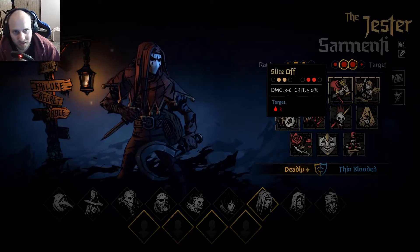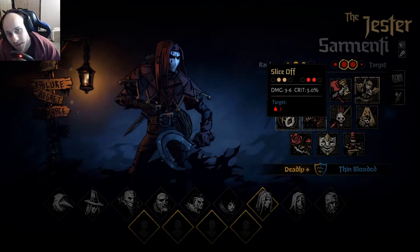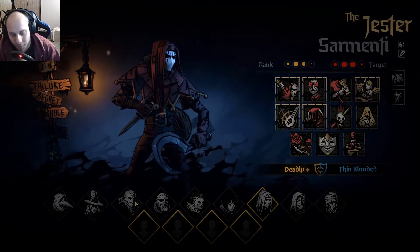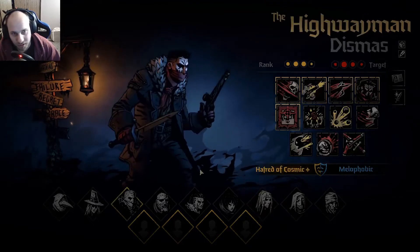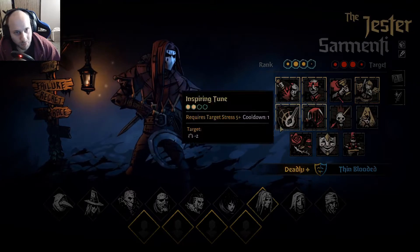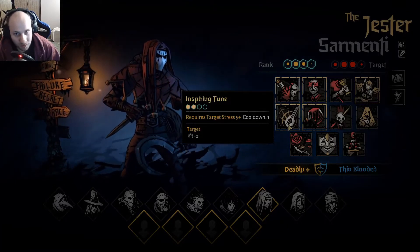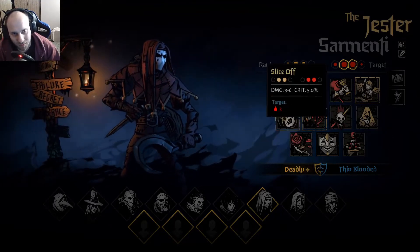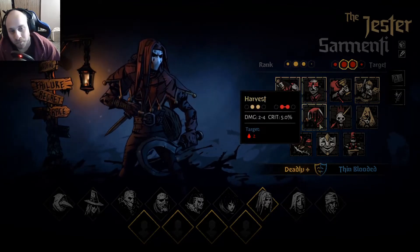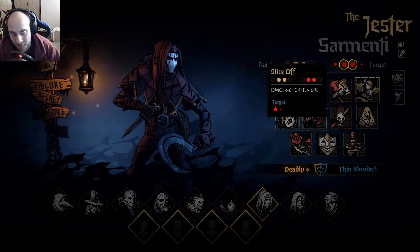Slice Off — I actually take that off and put on Harvest. It's not bad though; the upgraded version is still only three DOT but adds a vulnerability token, which is something to consider. It does hit positions two and three like it did in the first game. Battle Ballad's not bad either — you can Battle Ballad a Leper forward, or a Highwayman forward for a Point Blank, and they obviously get the damage token. So you could get some pretty gnarly damage with a Battle Ballad Point Blank — at the first level that'd be nine to eighteen, which is phenomenal. Inspiring Tunes is probably the best stress heal in the game again — upgraded goes to three stress and takes care of Har. Very good. Harvest is what I usually put on instead of Slice Off because it hits both targets. About the same damage, and if not more, because you're applying two DOT to targets and upgraded does three. So eventually Harvest technically out-DPS's Slice Off, though Slice Off can be a little better for target fire with the vulnerability.